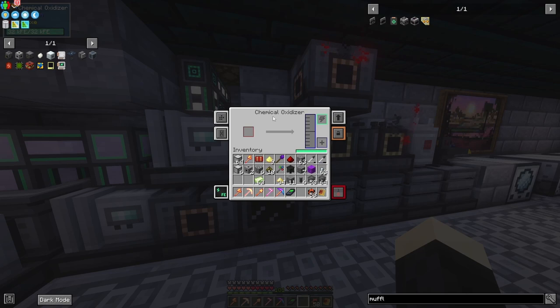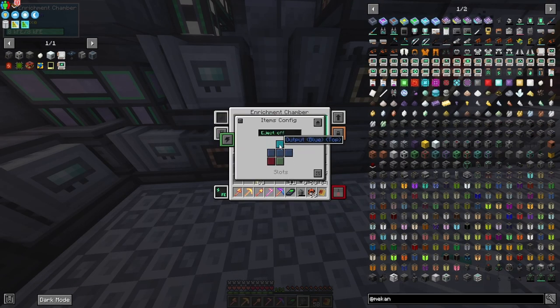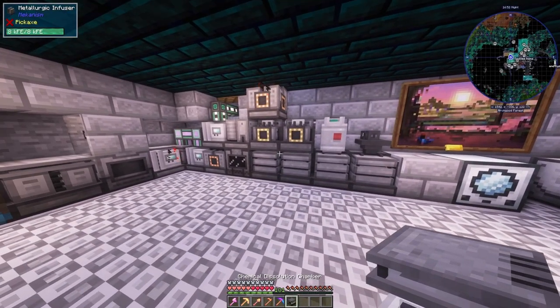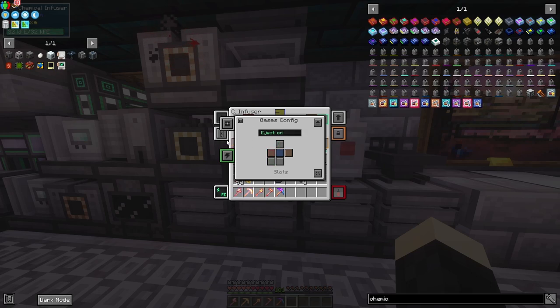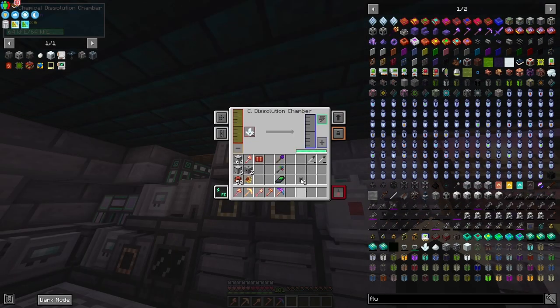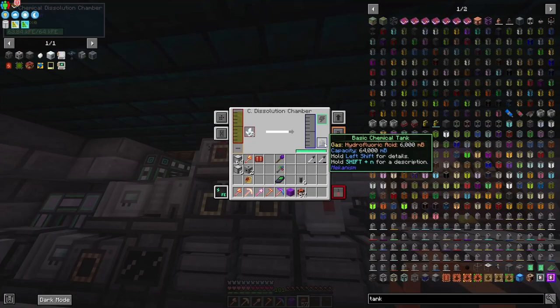We're going to use the chemical oxidizer to put the yellow cake uranium inside to make uranium oxide, and take that uranium oxide and put it into a tank. I have it auto-ejecting into a chemical tank. The next thing is the chemical dissolution chamber — we're going to set it to take the gas and output to the top. We have the sulfuric acid, and on top of that we need fluorite, which you can get from mining. Pop it in there and we'll get our hydrofluoric acid. I'll make a tank for that as well, and now it's making hydrofluoric acid.